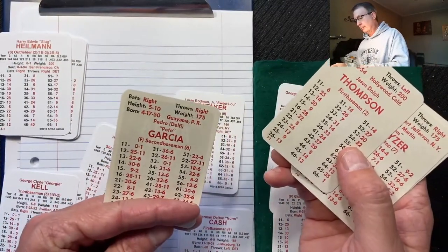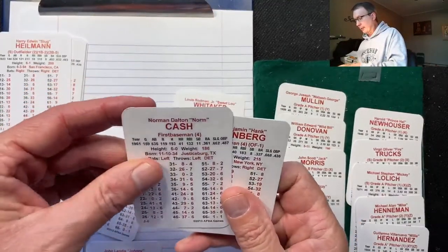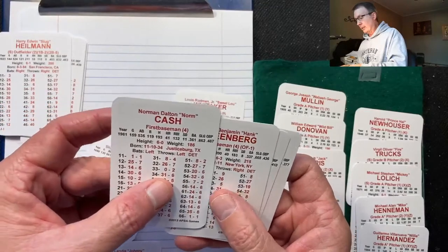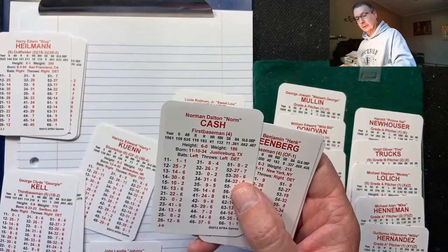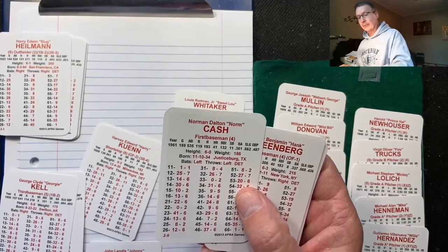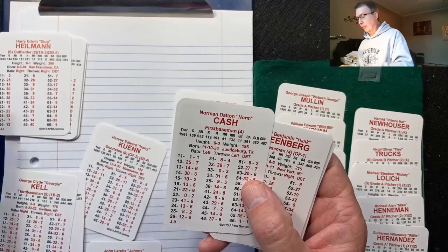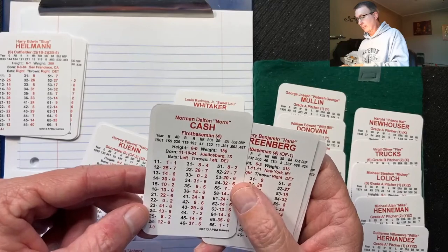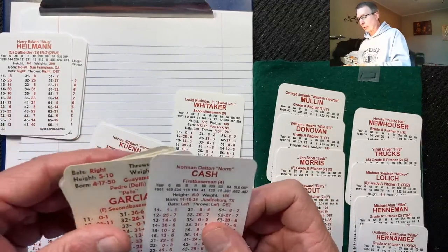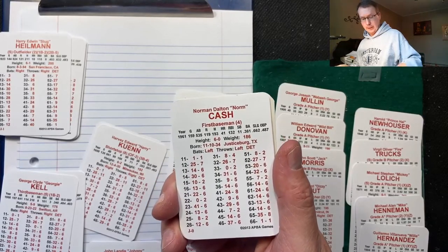Looking at first base options, the only second baseman on the BATS team is Lou Whitaker at .320. But looking at first base, Norm Cash hit .361 with 41 home runs. Jason Thompson hit .218 with 17 home runs — he actually led the team in home runs. Norm Cash would be a big improvement and give them some pop. We're going to drop Jason Thompson out of the lineup and bring in Norm Cash for the '76 Detroit Tigers.